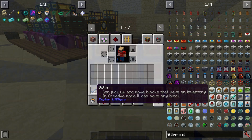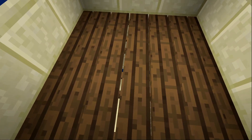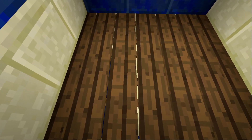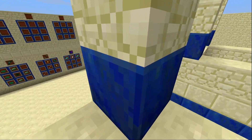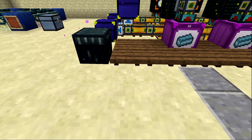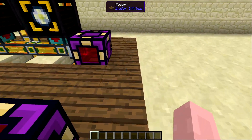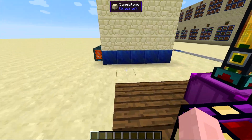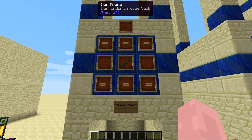Next up is Flooring, made with two sticks and six planks of any type — you only get one for your trouble, but these are very handy and nice-looking decorative blocks. It looks just like the flooring you'd find in an old cabin. They're a little bit popped off the ground and have a really nice aesthetic look.